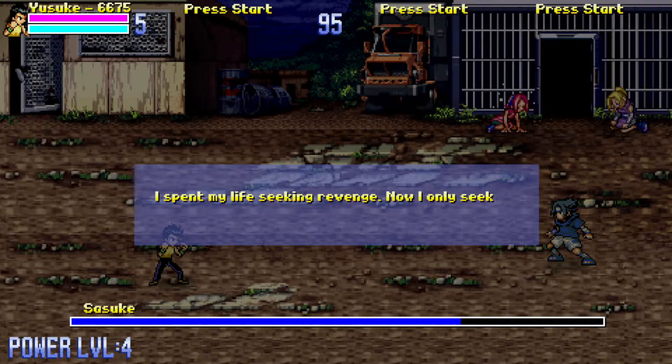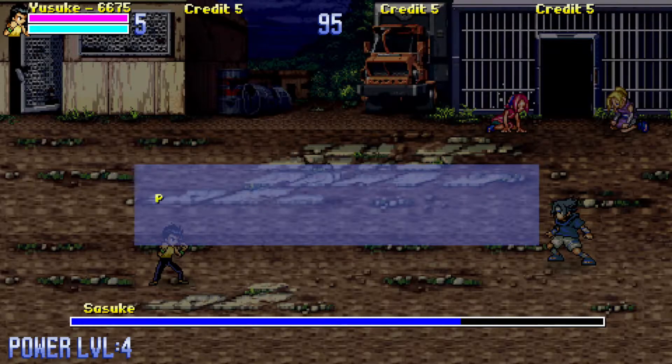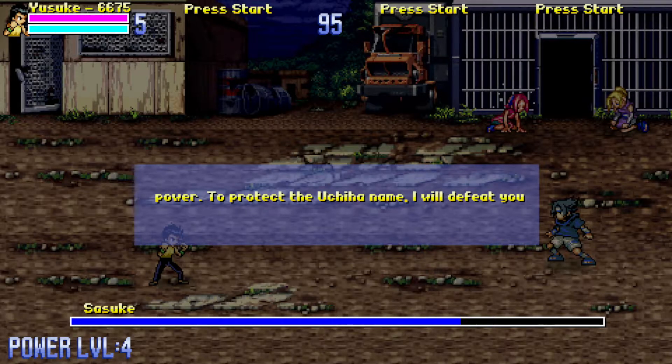At the top right you can see Sakura and Ino — we added them in the game as they're crying over Sasuke turning to his ways at this moment. We see the dialogue here, and now we're going to get past the dialogue to defeat him — to protect the Uchiha name. This music was actually made by students in the music class.